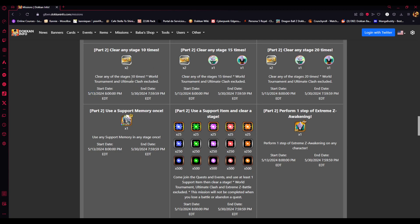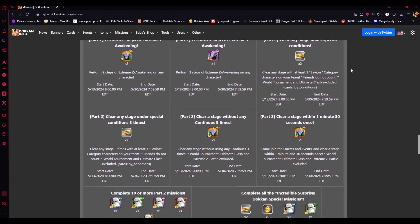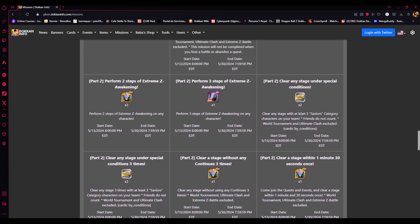Clear any stage 10 times, 15 times, and 20 times — basically just do any stage in the game. Either link level or do anything in the game 20 times and that'll get it sorted. Clear any stage under special conditions with three Saviors category characters. Since Ultimate Gohan just released, he is in the Saviors category, so you can use him or any other Saviors category characters three times.